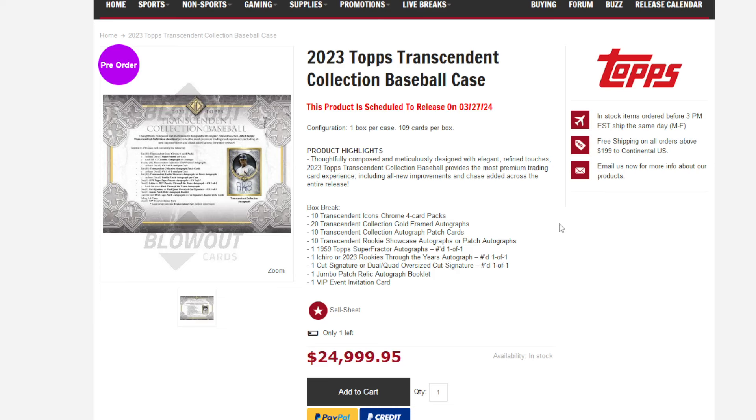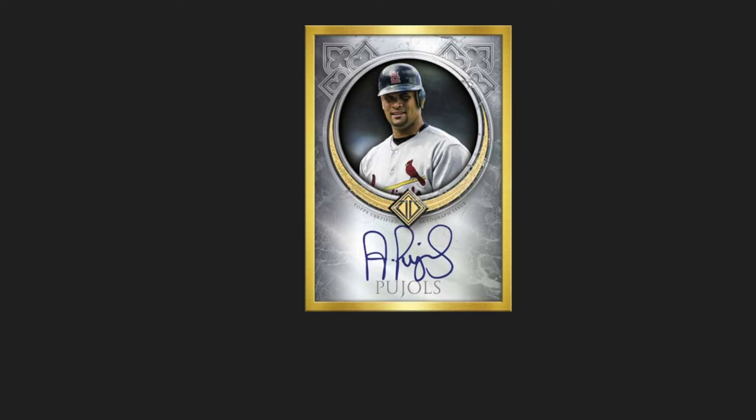So the 20 Transcendent gold framed autographs — that's the typical hit that you would think of with Transcendent. It would look basically like this, only imagine that's a metal frame instead of whatever this mock-up is. I think they said they're numbered to 25, with parallels to 20, 10, 5, and then of course your 1-of-1s that we're all used to.